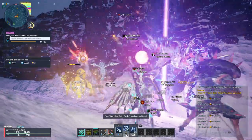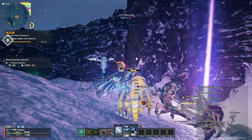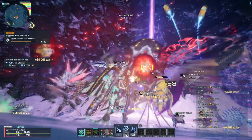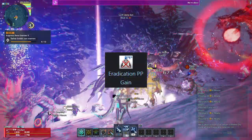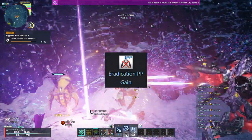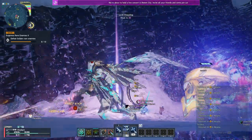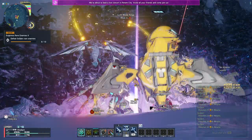Your subclass of choice is Force. Be sure to spend all of your skill points in the Force skill tree, but only one matters here: Eradication PP Gain, which restores PP when an enemy is defeated near you. This ensures when you fight large groups of enemies, you will have near constant PP regen.